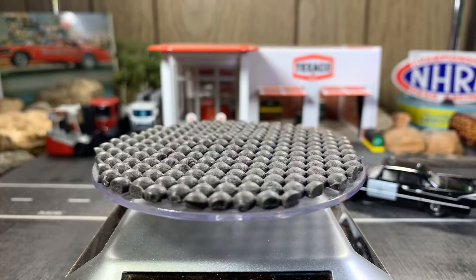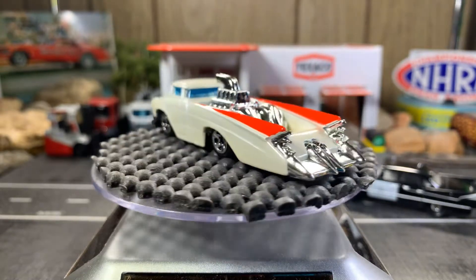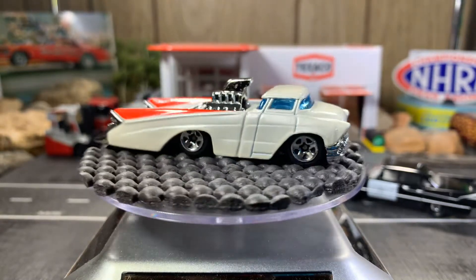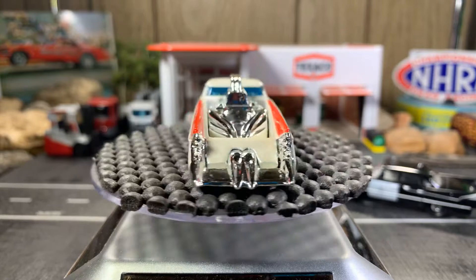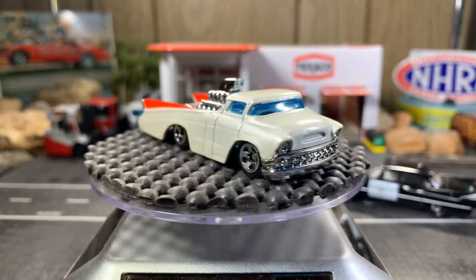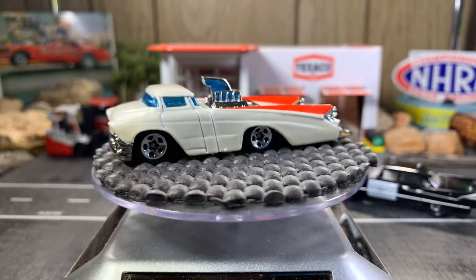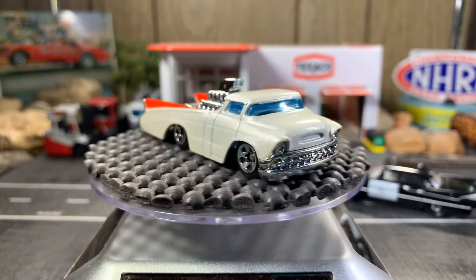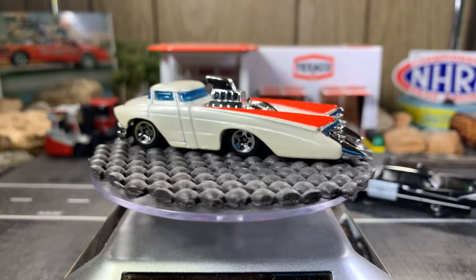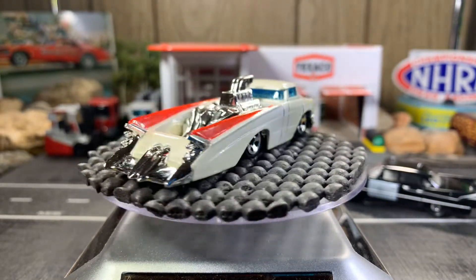Next one is Bedtime — this one is awesome, I do like this one a lot. It's got a pearl white finish with red tail fins. Reminds me a lot of a big Chevy truck with the back end of maybe a '57 Chevy, or even a Cadillac, maybe a '57 Fury type car, with a big engine in the back. This is awesome — I really do enjoy this one; it's definitely staying in my collection.